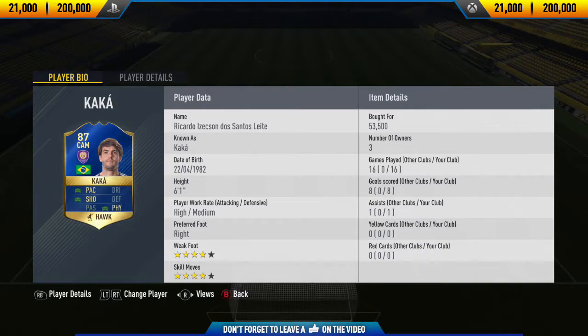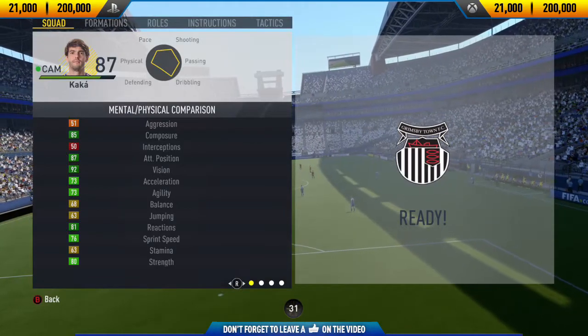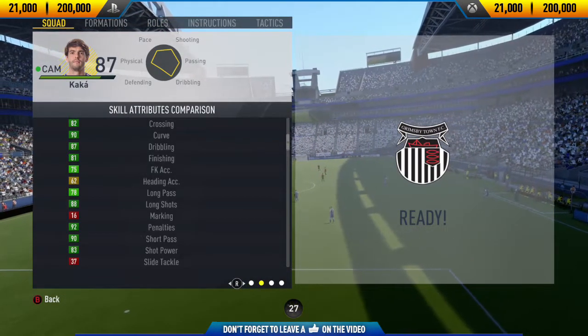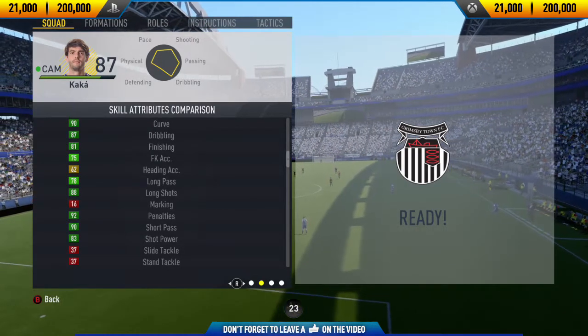So in 16 games from the CAM position, he managed to get me 8 goals and 1 assist, which is okay but not the best. If you want to pick this guy up and try him out, his price range on Xbox One and PlayStation 4 is 21,000 to 200,000 coins, and he's sitting around the 60,000 coin mark now on both consoles.